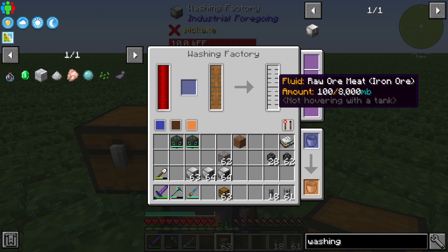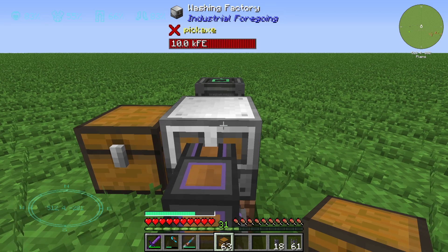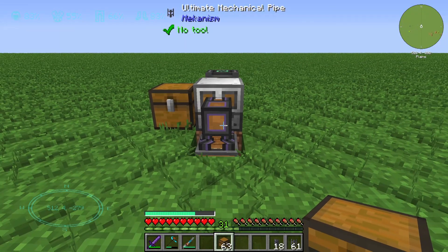We can see that out of one iron ore, in combination with liquid meat, we can create 100 millibuckets of raw meat iron ore. The Washing Factory is Industrial Foregoing's solution for ore duplication.